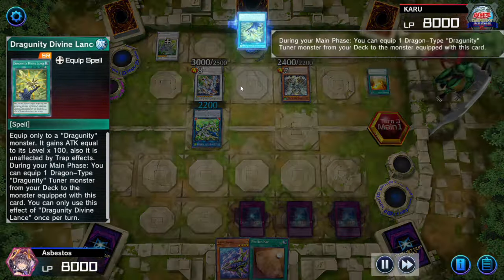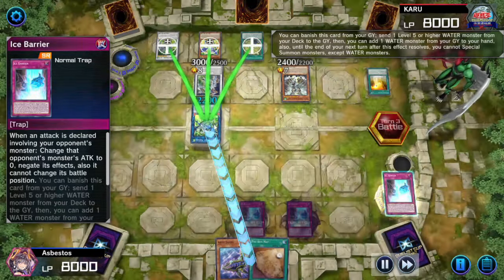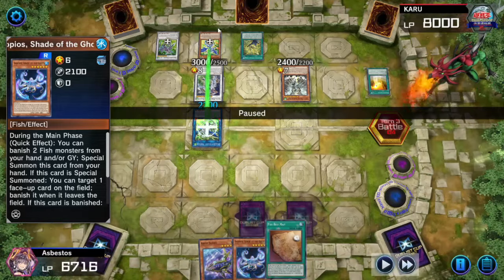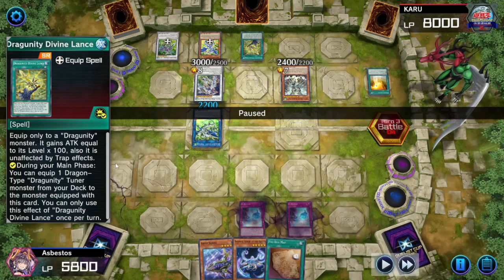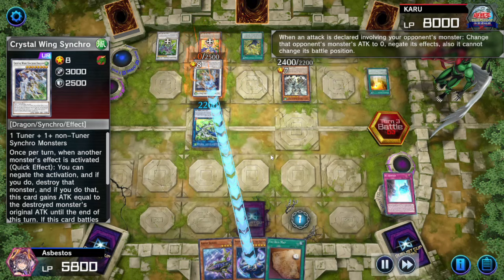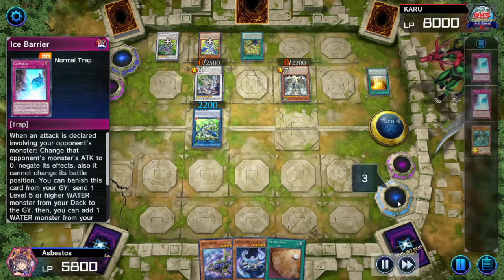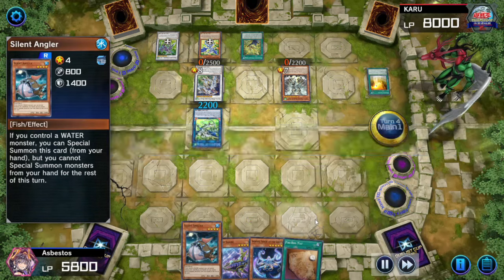Opponent gets another tuner, goes to battle. Ice Barrier. Apparently it did not get its attack reduced, but we do get to search for the Snopios. Why was opponent's monster unaffected? I'm guessing it's one of the spell traps — Dragoonity Defined Lance, unaffected by trap effects. So opponent's monster is unaffected, but the Crystal Wing Synchro Dragon is not unaffected and is getting reduced to zero — we just don't want to take any damage. We set Dragon Ruler's attack to zero. We already activated the Snopios to get the Snopios, so we can't activate again. We drew Silent Angler — and we again forgot to activate our Parabia's map.